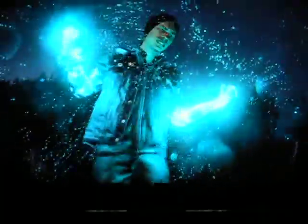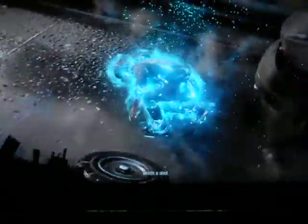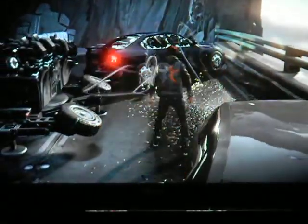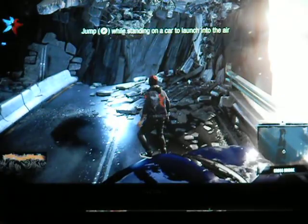Let's drain this core relay here. Our new power is the ability to jump off cars — not super helpful, but interesting I suppose. Jump by hitting X on top of a car to launch yourself into the air. Kind of cool for faster movement.